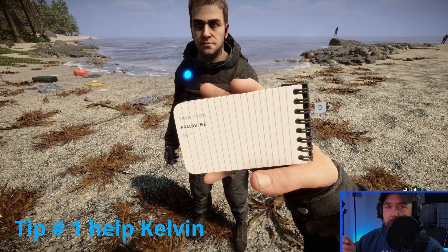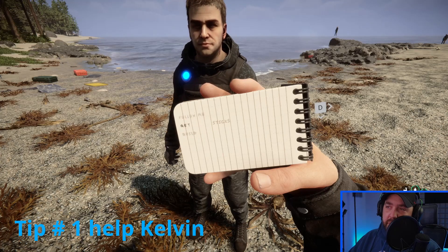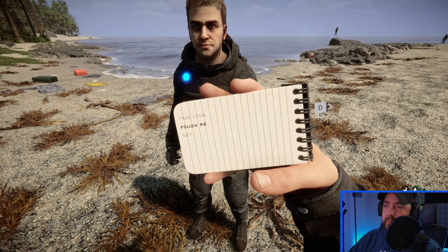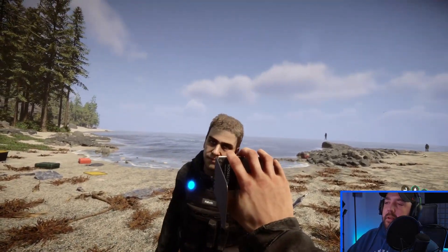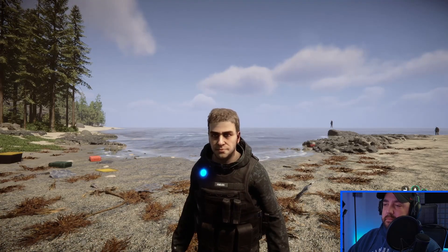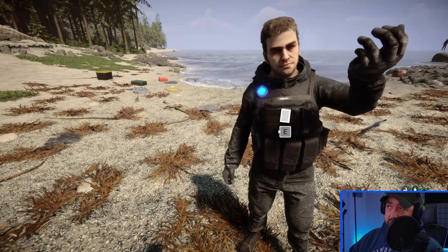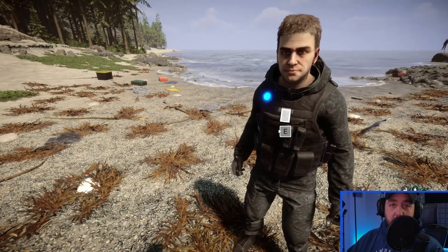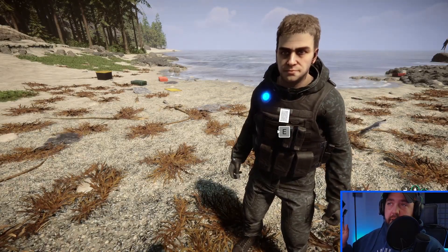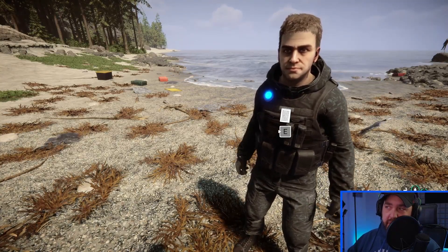Once you stand him up, you're going to make him do this little test thing with your pen, then pull up the pad. There are several different things you can make him do, but for now what you're going to want to hit is 'follow me.' That's my first tip — you don't want to lose this guy. He can help you do all sorts of stuff: gather wood or any type of material, fish, find food. Make sure you keep him.